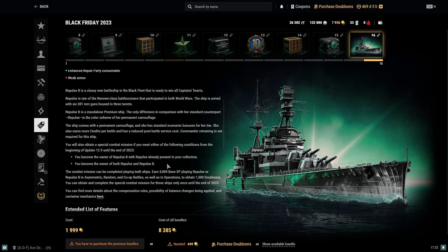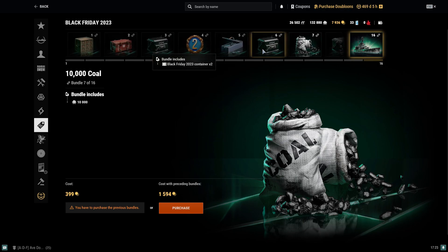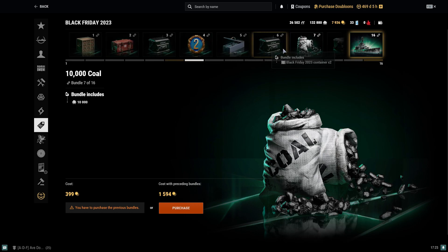One thing to note: if you already own Repulse (not Repulse B), you'll have access to a combat mission. Earn 4,000 base XP up until the end of 2023 and you'll get 1,500 doubloons credited to you. So if you already own Repulse, you can think of this event as being a little bit cheaper if you really wanted to go for Repulse B. Along the way you can also pick up 10,000 coal for about 1,594 doubloons total spent up to that point.